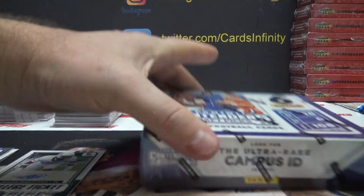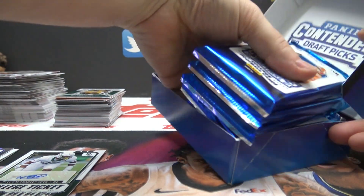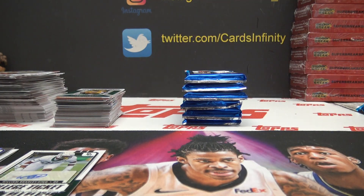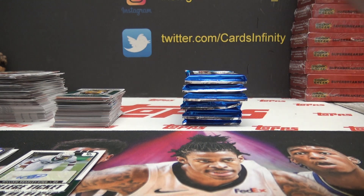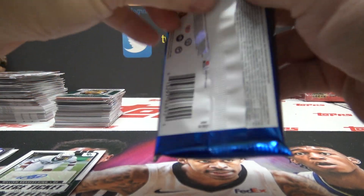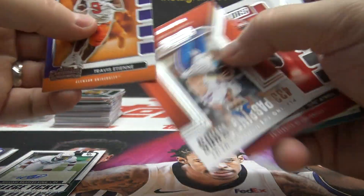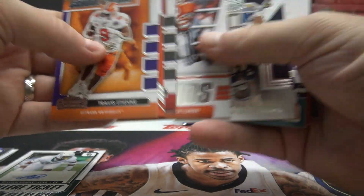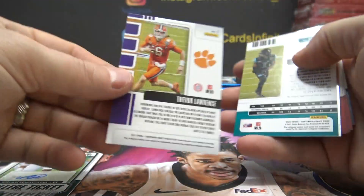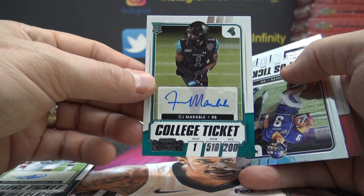All right, box three. Travis Etienne, Trask, Emmett, and there's Trevor — once again card number one. CJ Marable is 320, zero on this one.